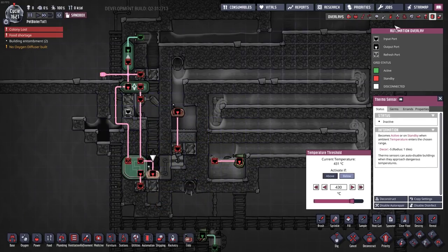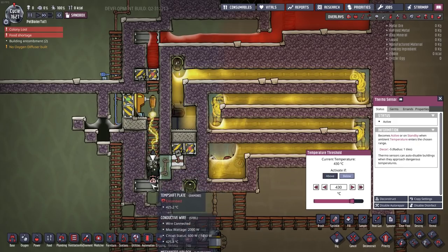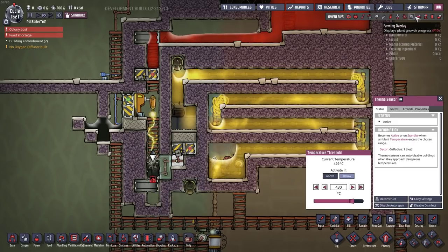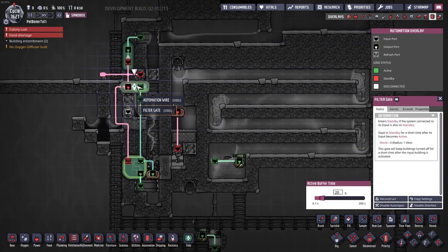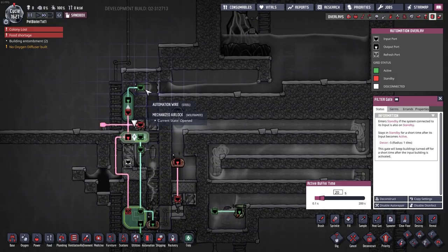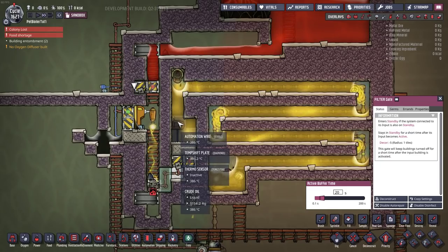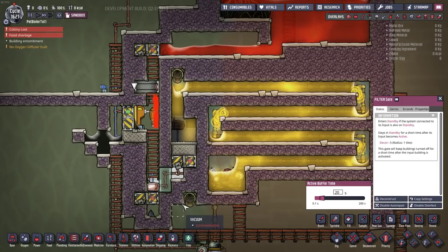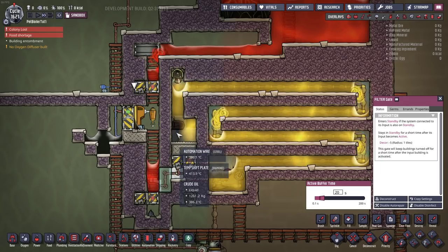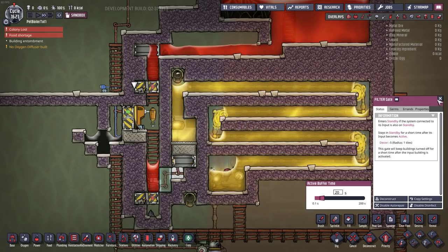We'll crack open the automation overlay so you can see — it sends an automation signal up here to tell this miner to dig in. The automation kicked in and cracked open this bottom door, because we want all this igneous rock to fall down out of the system. While it's doing that, this gate here is on a timer of 20 seconds. Once those 20 seconds expire it opens the top door dropping down the fresh magma, closes the bottom door to catch the falling magma, and closes the top door to stop any excess magma getting in. There you can see the door closed, the door opened, the door closed, magma drops down, and that starts injecting fresh heat.